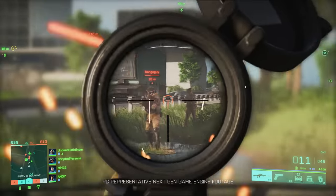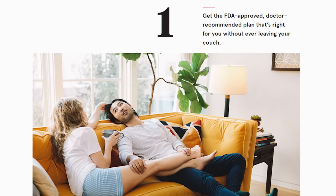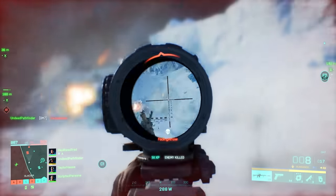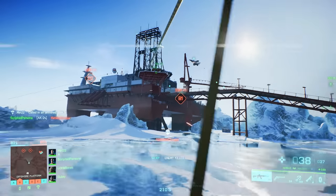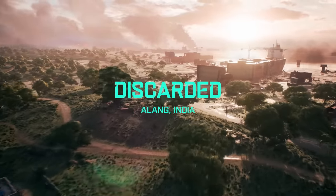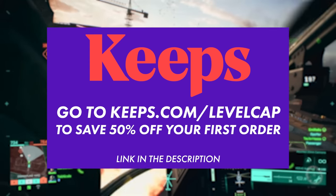Quick word from today's sponsor, Keeps. There's a 66% chance guys will start losing their hair by age 35. Keeps offers FDA-approved at-home hair loss prevention treatment. You can't save what you've already lost, so prevention is key — the sooner you start the more hair you can save. Their doctors are online to recommend treatment and ship medication every three months to your door. Results can take 4 to 12 months. Go to keeps.com/levelcap for 50% off your first order.